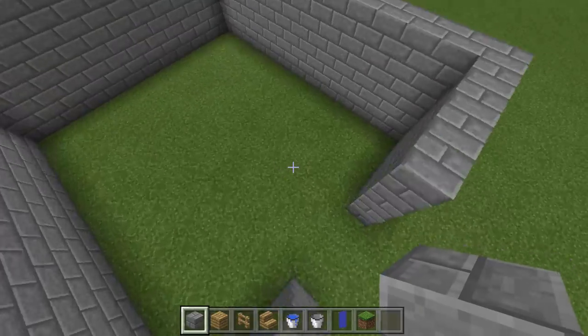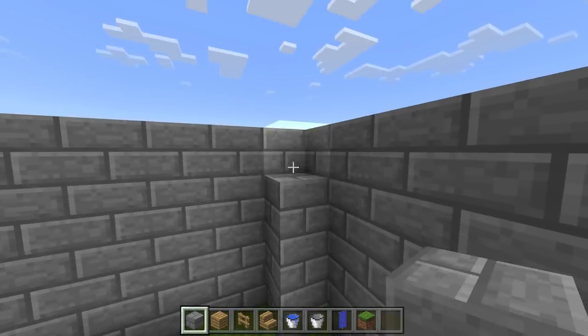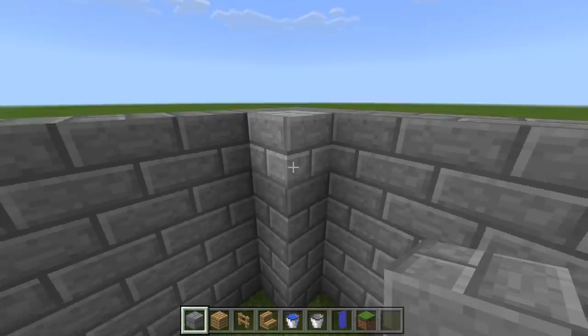To start with, we need to add the turrets in each corner of the castle. These should be two by two blocks and an extra two blocks higher than the wall.